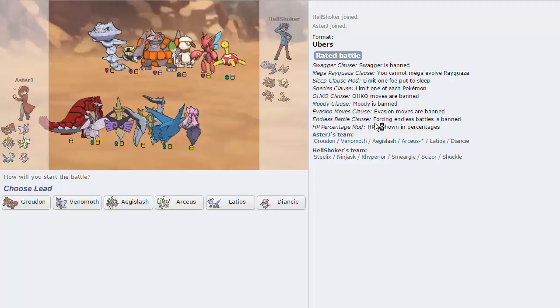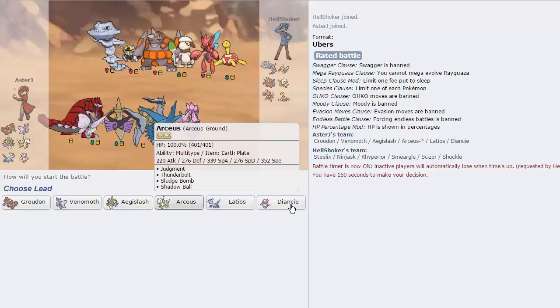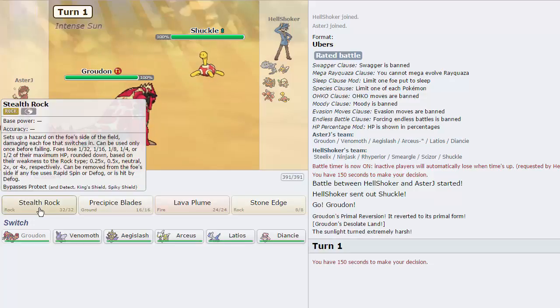This looks like a very very annoying team. I see Ninjask, Smeargle, and Shuckle — those three together just look like the most annoying core to deal with in the world. I'm going to lead off probably with Groudon because he leads with Shuckle. We'll go straight for our Stealth Rocks — they're going to hinder the Ninjask switch-ins.